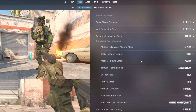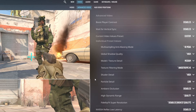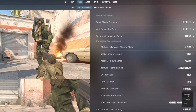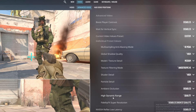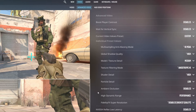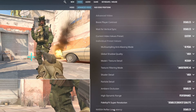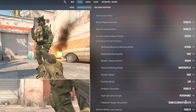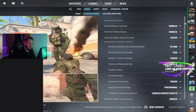Shader detail is High — enhances the quality of effects like Molotov flames. Particle detail: Low — doesn't offer any visual advantage, so it's set to Low to maintain FPS. Ambient occlusion: Disabled — adds realism by calculating light intensity. High dynamic range: Performance — controls the brightness range between the brightest and darkest pixels. FidelityFX Super Resolution: Disabled — highest quality. NVIDIA Reflex Low Latency: Enabled — reduces system latency, increasing PC response speed. The boost mode activates a method that can draw more power to the GPU and slightly affects FPS to minimize latency.